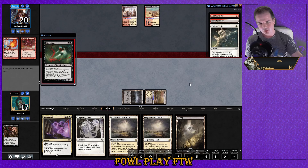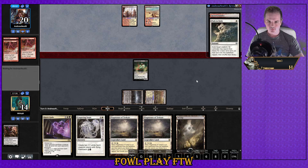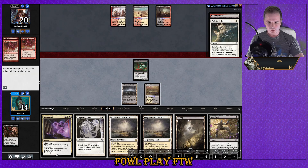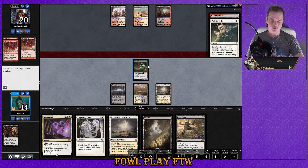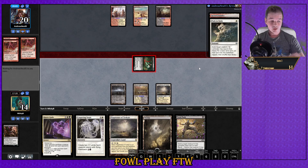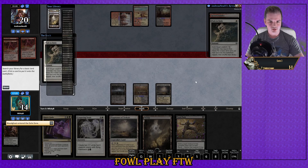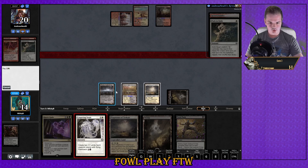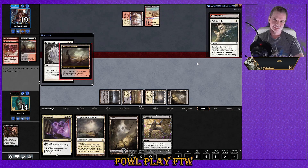We'll just play out our Blood Ghast and pass the turn. Lightning bolt to face — sure. I actually wouldn't mind playing the Slivers deck on a future stream. I was going to do up a list tonight but then I ran out of time between work and now. Deck thinning — go team. Let's just go for Lingering Souls here, seems fine to me.